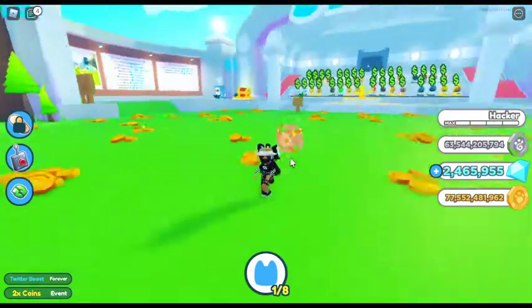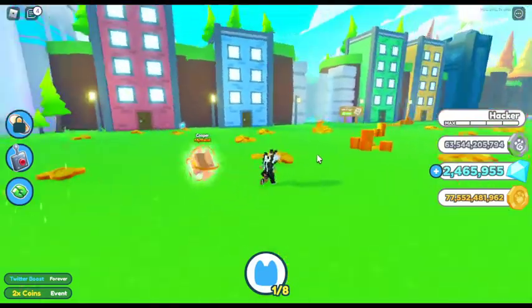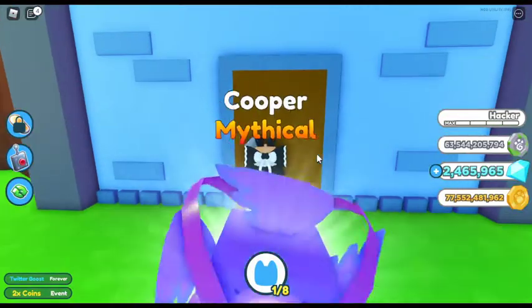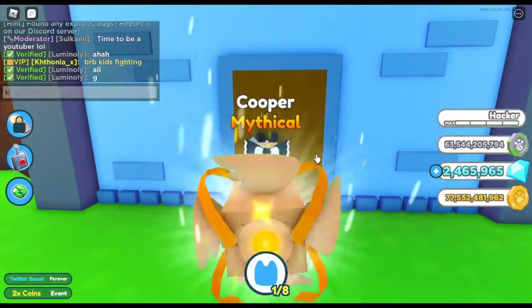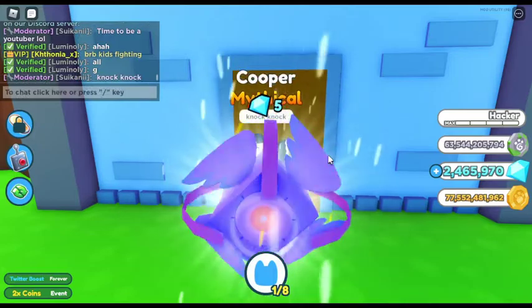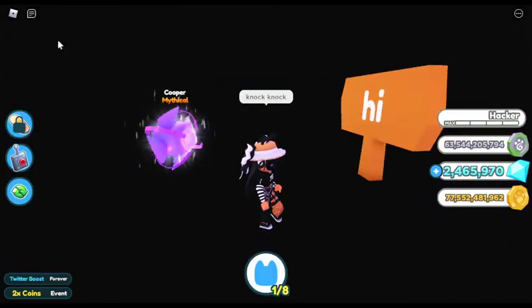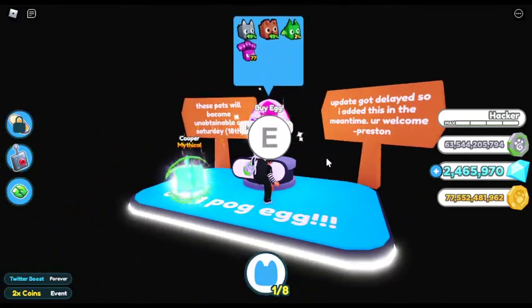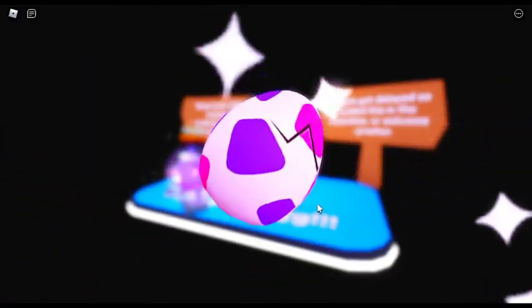First, go to town — you guys all know the town, it's at the spawn. Go to this little blue house next to the VIP area. What you gotta do is type in chat 'knock knock' and you will be able to knock on the door and get teleported to the little area where you can obtain the pocket.